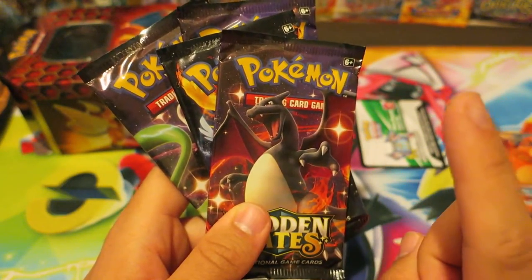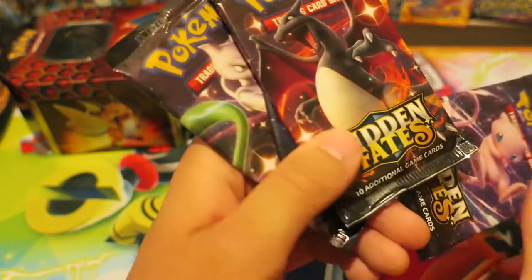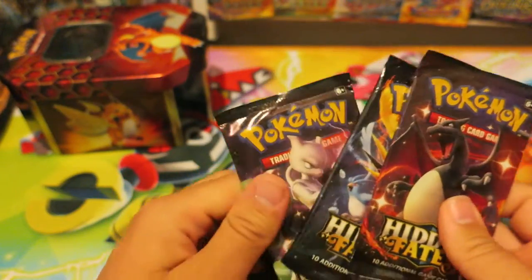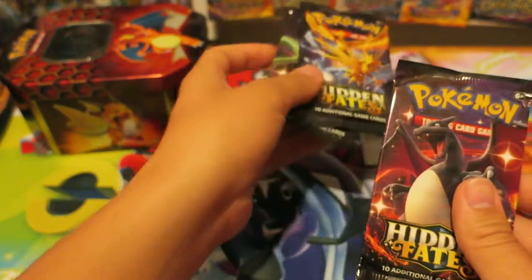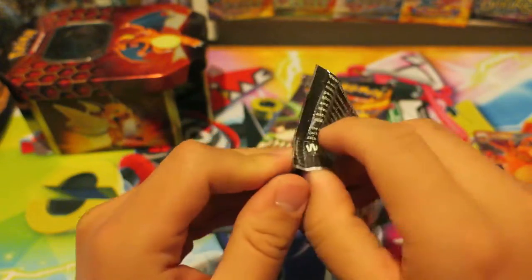The card people want to pull from this set is the Shiny Charizard — he's going for an insane amount on eBay. The black one is like $400 on eBay right now. So if we get any of those — that's your ticket to London! I'm gonna go buy you like coffee or something. I'll open one and then let you open one — we'll each open two and two.